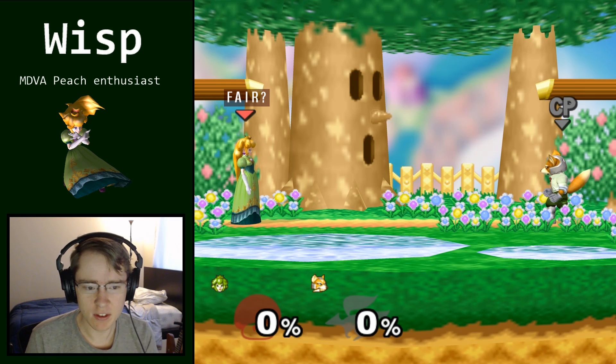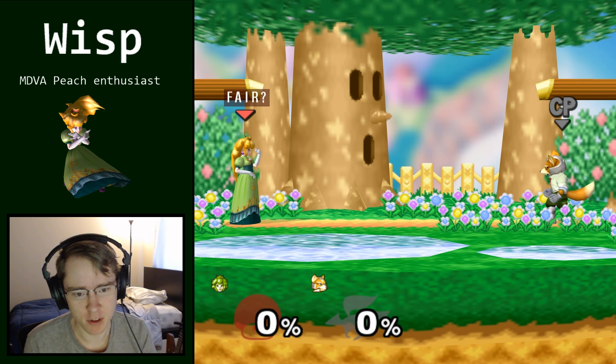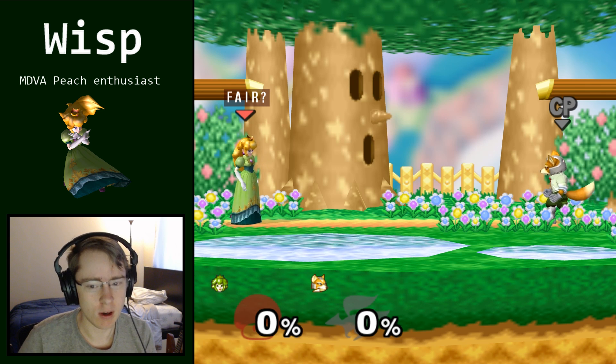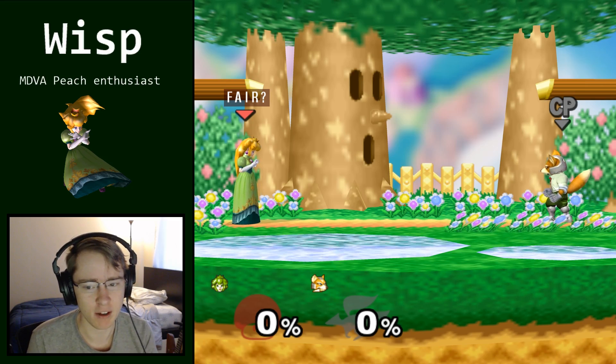So we've established two things so far. The first is that we want to undershoot our Fairs. The second is that if we become predictable, we get up smashed by Fox, which is undesirable. So how do you continue to undershoot your Fairs while also not always Fairing in the same place? Let's talk a little bit about positional mix-ups, even before talking about things to do after Fair.